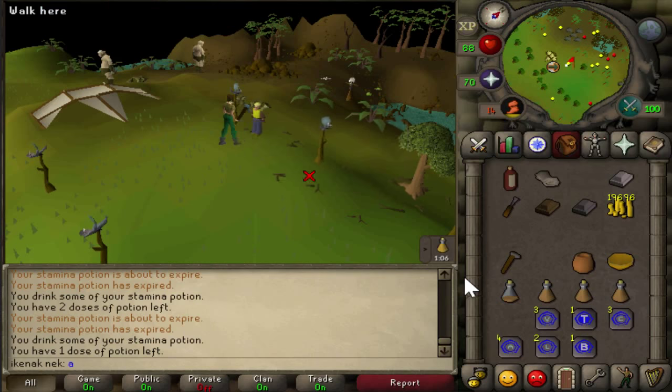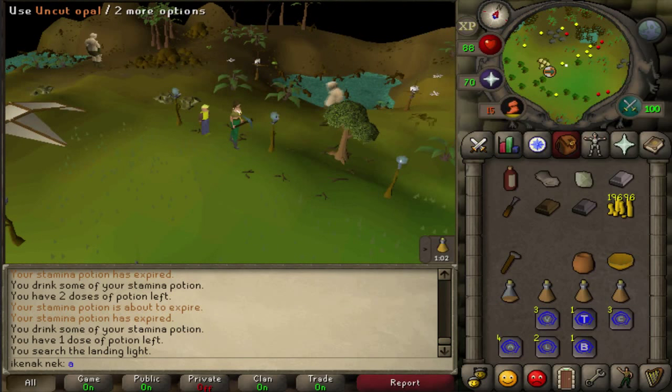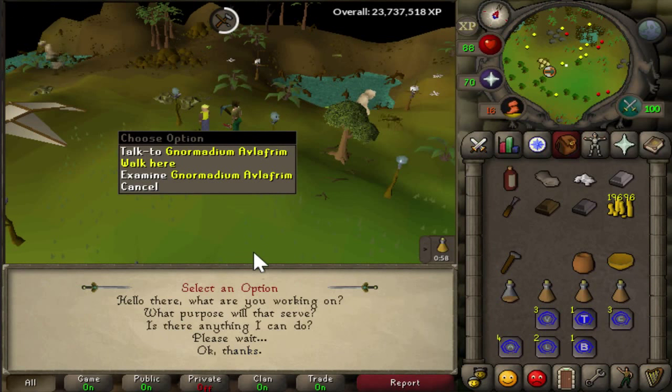Search the gnome landing lights and use your chisel on the gems you get. If you break one, you'll have to talk to the gnome again — your option is 4 to get a new one for 500 coins.